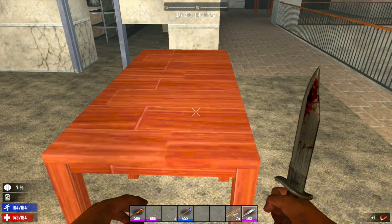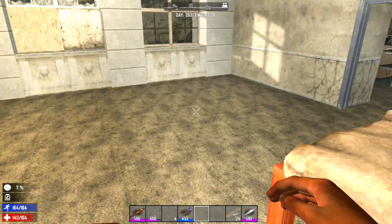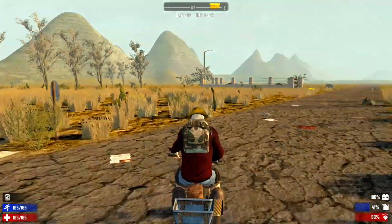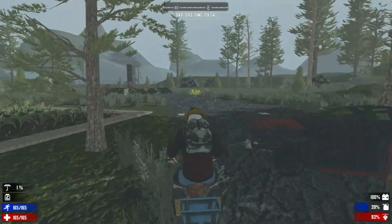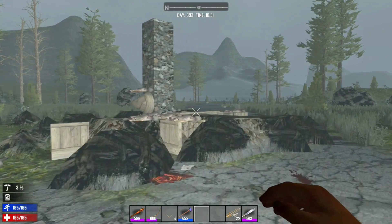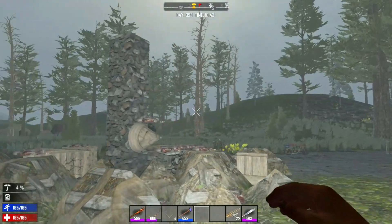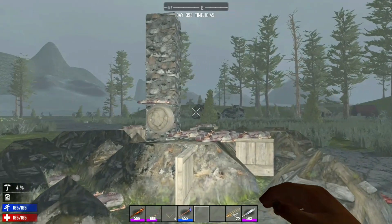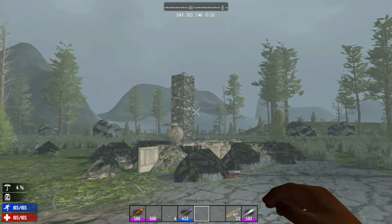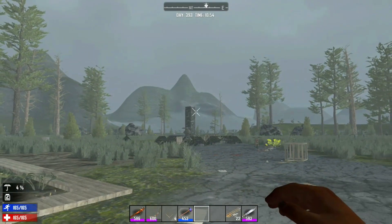I'm going to put a bedroll down and then hop back on the bike, go back and survey the damage to the five-minute base. Well, I gotta hand it to them — those undead bastards sure know how to party. I lost seven crates of loot, food, gun parts, airdrops, and a base. It's clear what I need to do: I need to come back here and build a stronger base and test it on a horde night. So stay tuned.